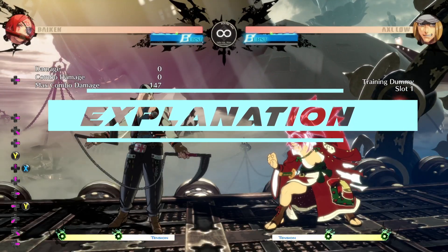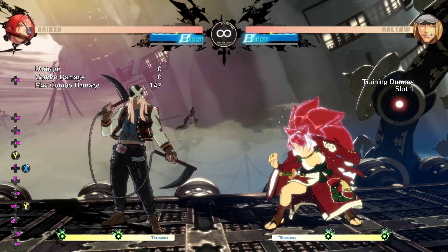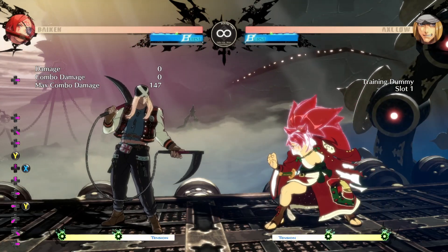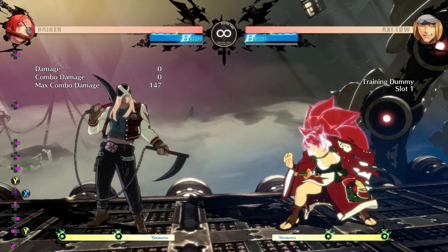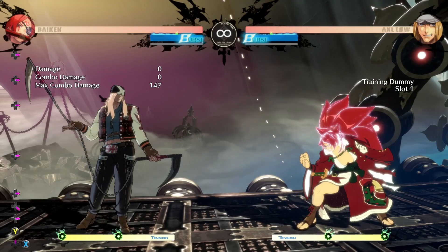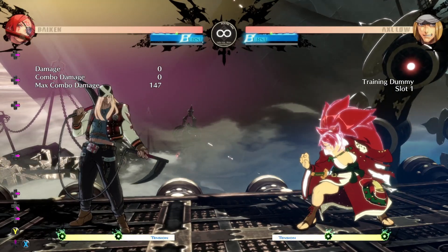Hey, what's up guys, it's your boy Ola. So today we're going to talk about Axel and the Kabari system. First off, we're going to talk about far range. With far range Kabari against Axel, there's only two things he's going to do: one of them is Rainwater and the other one is down heavy.